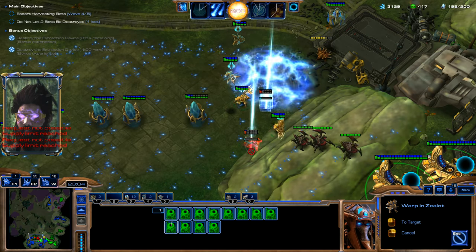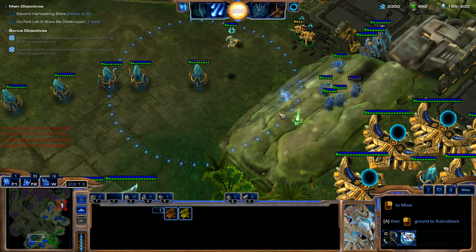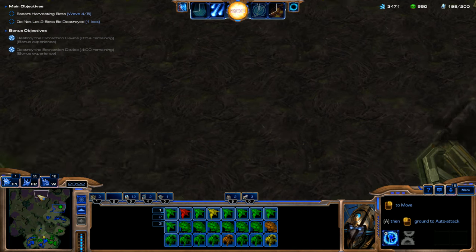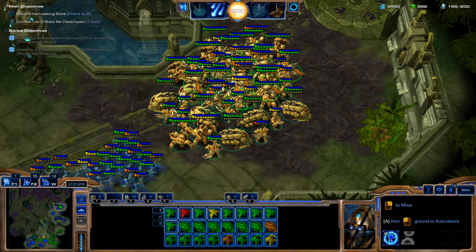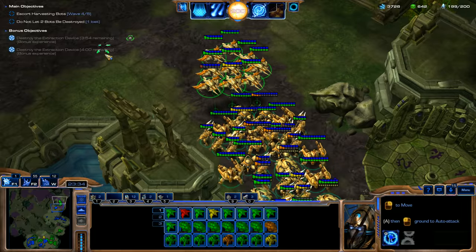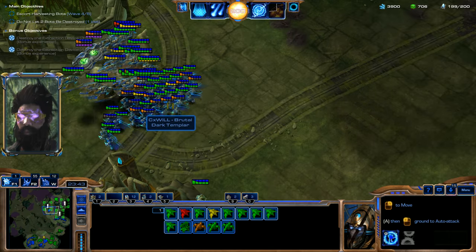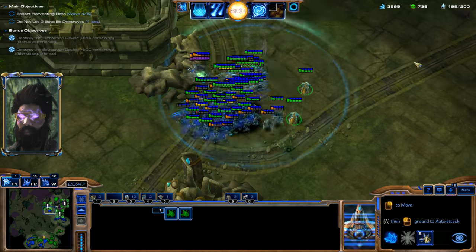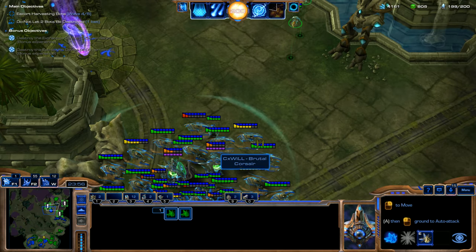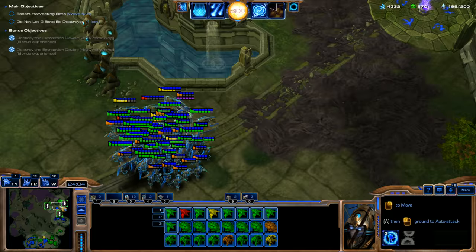We're going to spawn some Observers so we can spot these nasty Lurkers and then go ahead and clear them out. Look how easy this is — we have completely cleared the entire map before wave 5 has even come. Our Artanis is so strong, and we had a very good teammate. As you can see, our teammate is using Dark Templar and Corsairs paired up with some Oracles, and he has the Disruption Web ability for the Corsairs which disables enemy units for 10 seconds.